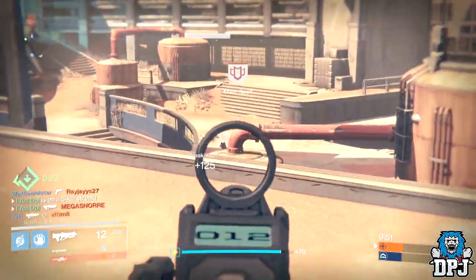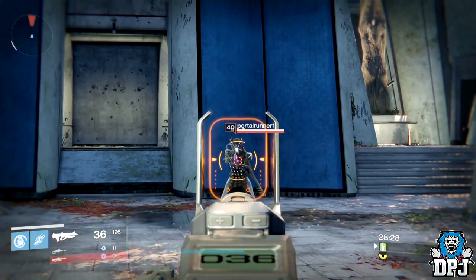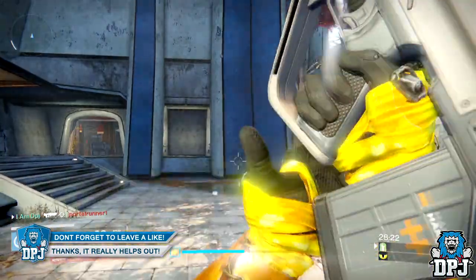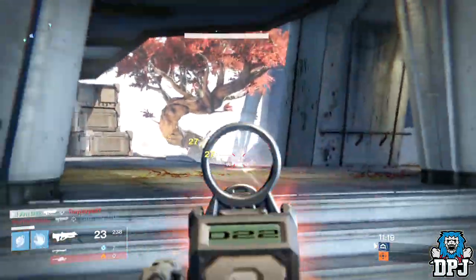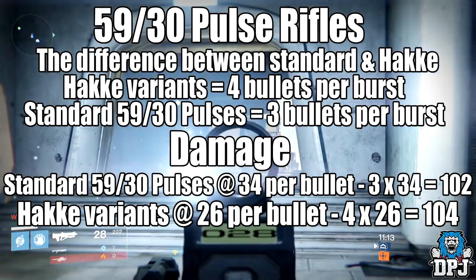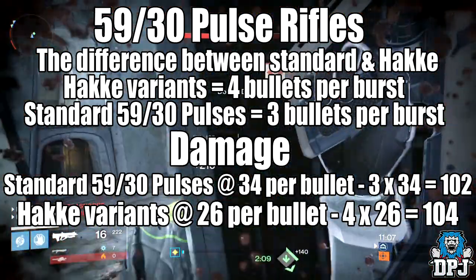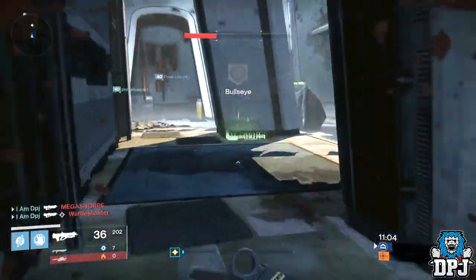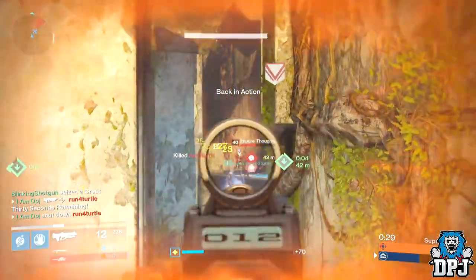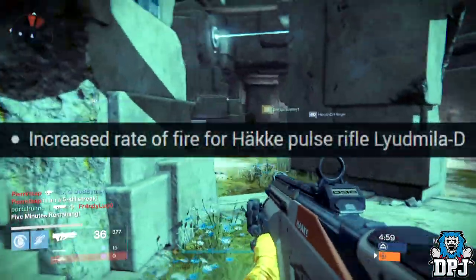The Lüd Mielle D is a pulse rifle I've been talking about since the Taken King. It's a weapon capable of two-tapping opponents in PvP. Push rifles differ from standard pulse rifles in Destiny — instead of three bullets per burst, they fire four bullets per burst. That does not mean it does more damage per burst; the damage is equal, just spread across four bullets. This gives the misconception that the weapon shoots faster than its archetype, a slow rate-of-fire pulse, but it did receive a buff in weapon tuning patch 2.4.0 which dropped alongside Rise of Iron, increasing its fire rate.